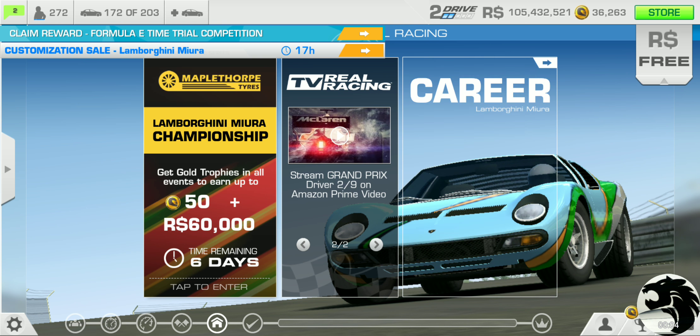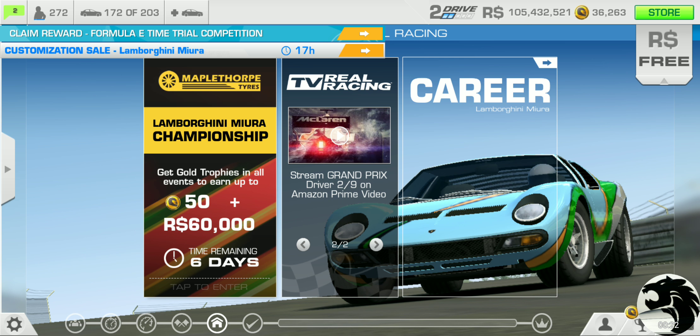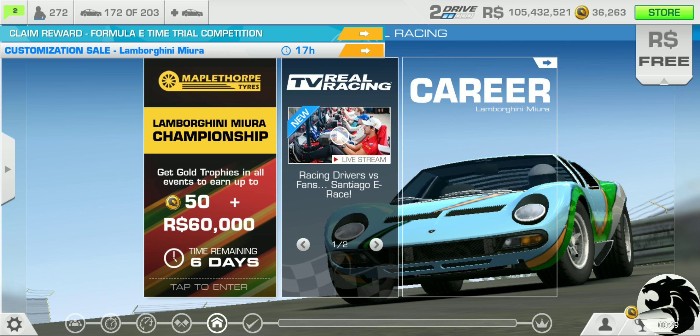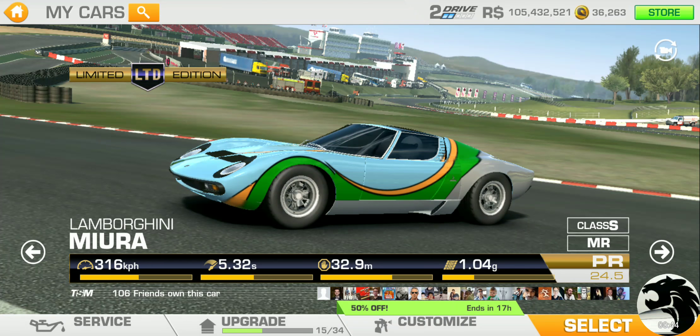The last of the three limited time series for the current mini update is here: the Lamborghini Mira Championship. It costs 50 gold in my case since I already own the car. If you don't own it, this is a great opportunity to pick one up for a hefty discount. Right now I have all the racing dollar upgrades on this car — 15 upgrades total.